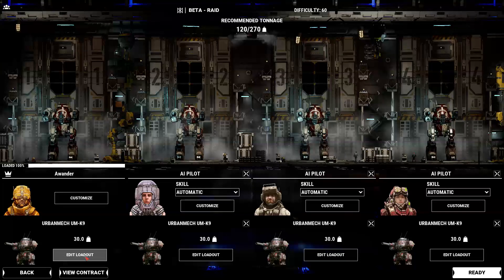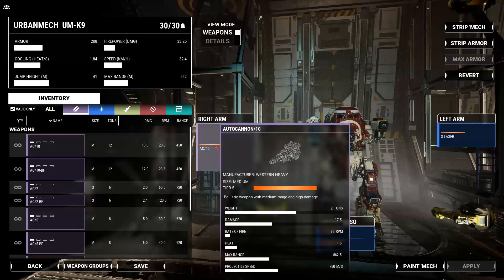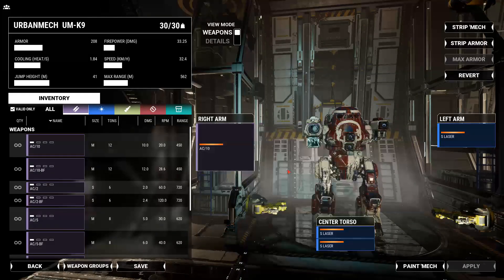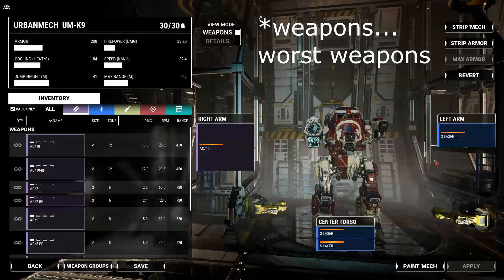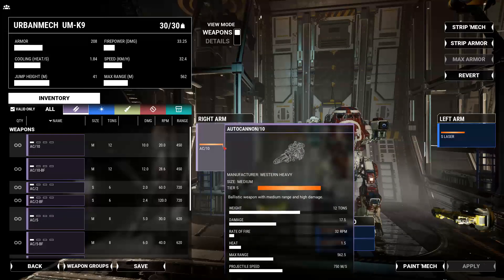Let's go in and show you what that looks like. You'll know it worked because when you load it into your MechLab, you'll see these little orange bars. If you mouse over, it says 'Manufacture Western Heavy Size Medium Tier 5.' So this is a Tier 5 Auto Cannon 10 and a bunch of Tier 5 small lasers. Why did I pick some of the worst weapons in MechWarrior history? Just because that's all the urban mech would fit.